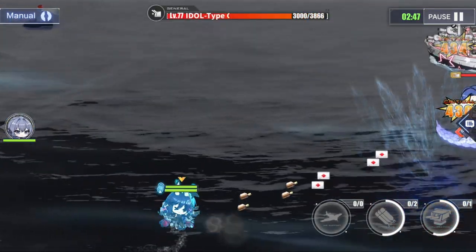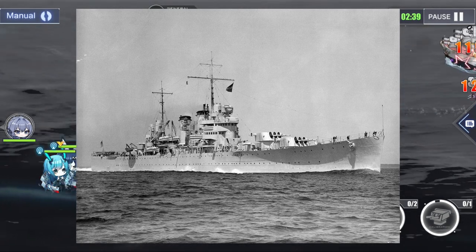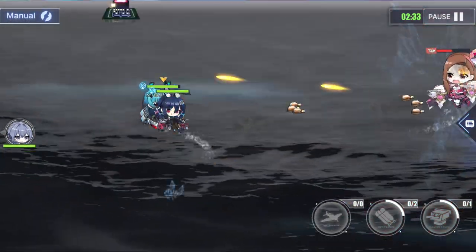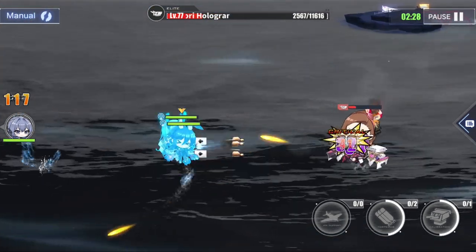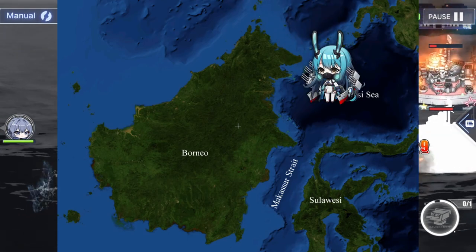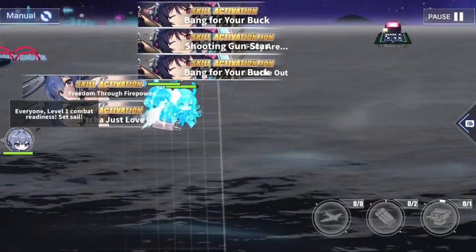Boise is the 6th light cruiser of the Brooklyn class. She was laid down 1st of April 1935, launched 3rd of December 1936, and commissioned 12th of August 1938. In February 1939 Boise joined Cruiser Division 9 at San Pedro, California. Until November 1941 she operated in Hawaiian waters. Boise met World War 2 on 8th of December 1941. On 21st of January, Boise got the task of providing cover to the 59th destroyer division in the Philippines, but on the 24th of January she struck an uncharted shoal in the Makassar Strait. So she had to retire to Colombo, Salem, Bombay, India and Mare Island for repairs.